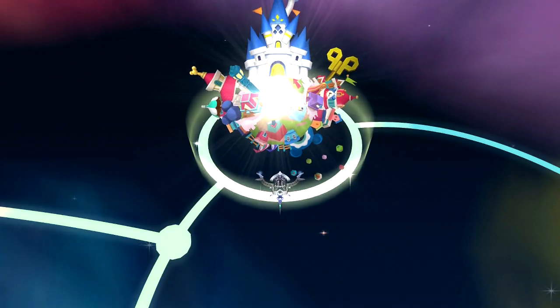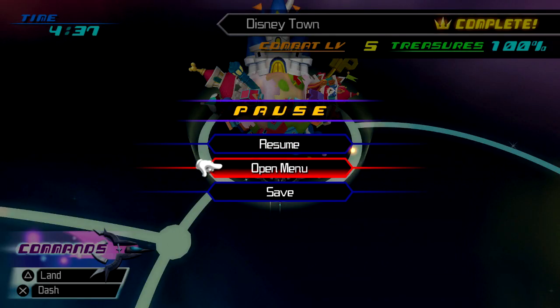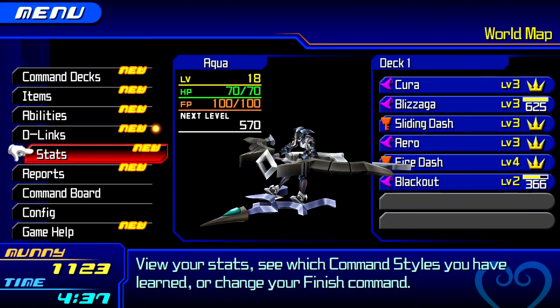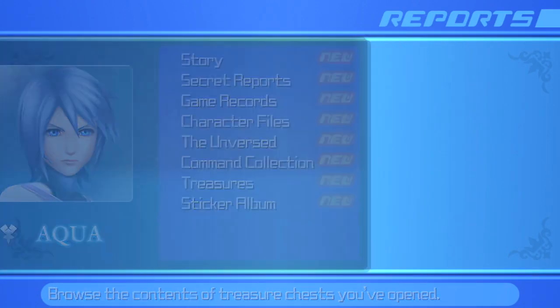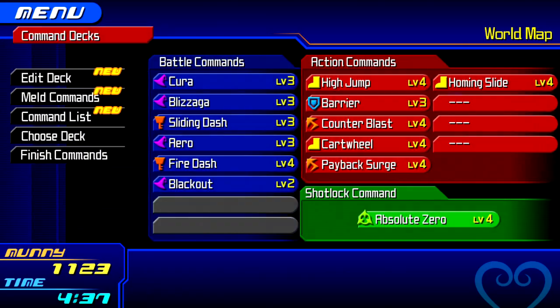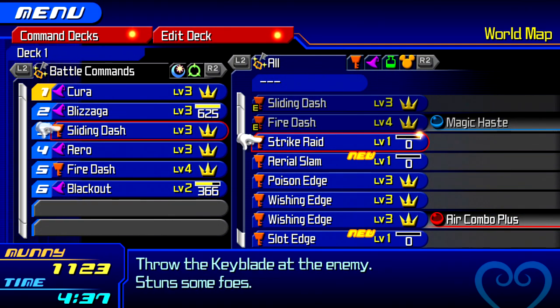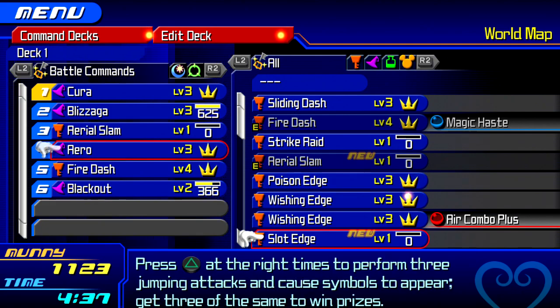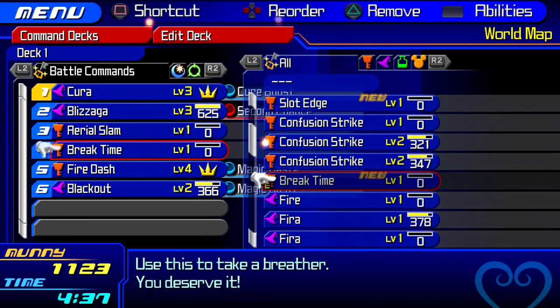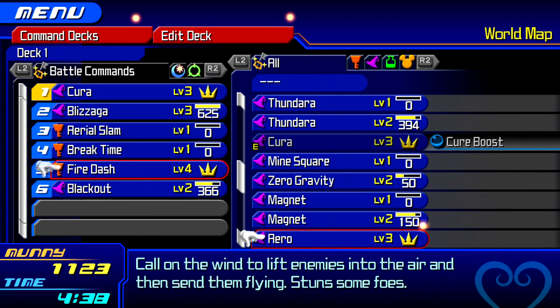Hello everybody and welcome back to the Kingdom Hearts Birth by Sleep Final Mix playthrough. It is time to continue on with Aqua's story. I've picked up a few goodies along the way, and thankfully all my time in DisneyTown paid off. We've levelled up a whole bunch of stuff, and I went through the DisneyTown command board after finishing it. We got Break Time, so we'll definitely show off what that looks like for Aqua.